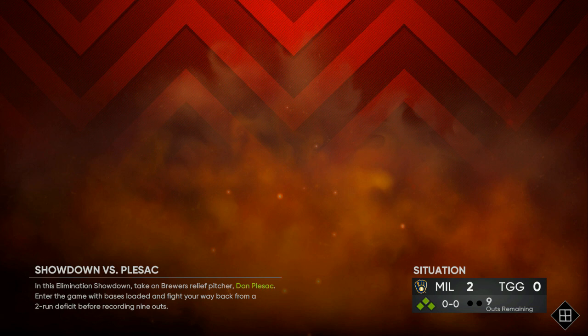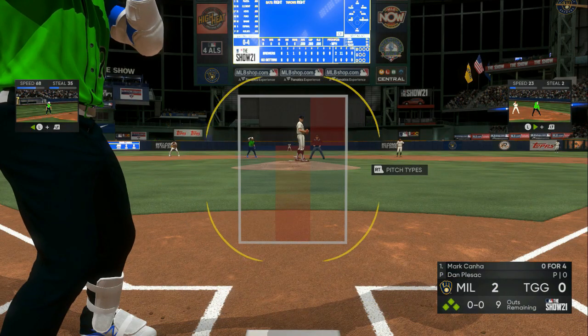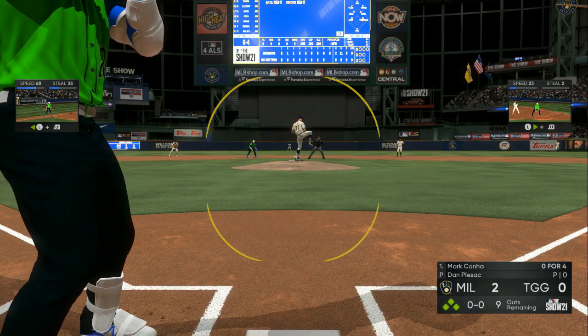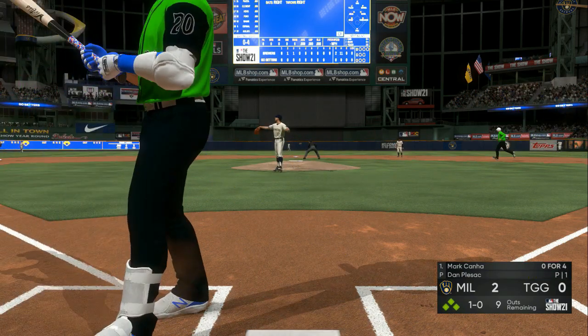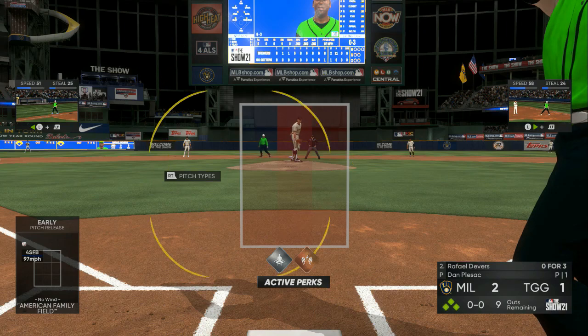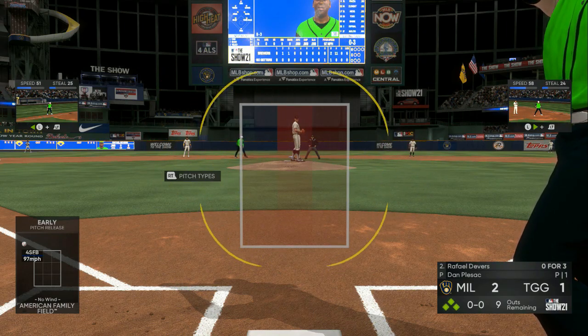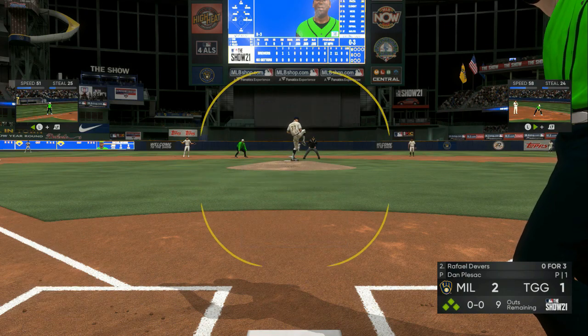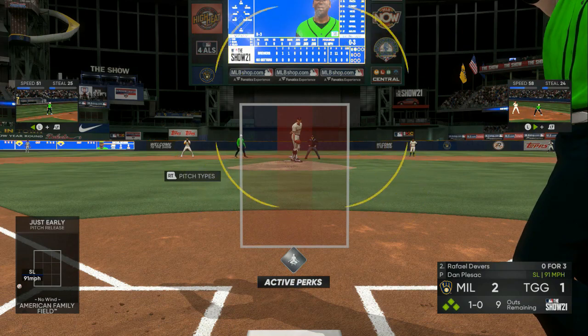Do your thing and be patient — this is going to help you out in ranked seasons, help you out with play-a-friend, and make you way better at the game overall. Don't swing at that first pitch that looks like a fastball but might be a slider. Get yourself a strike, learn his pitching tendencies — how fast is the fastball, how does the slider look for a right-handed or left-handed batter, how does the curveball, screwball, sinker look? That's information you're putting into your head that you can use every time you go online.